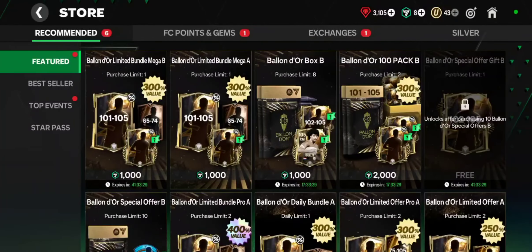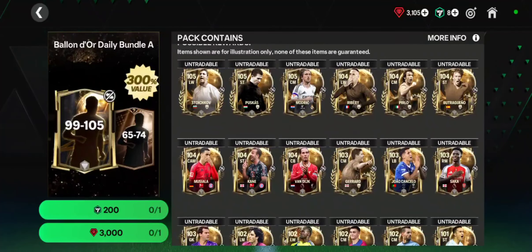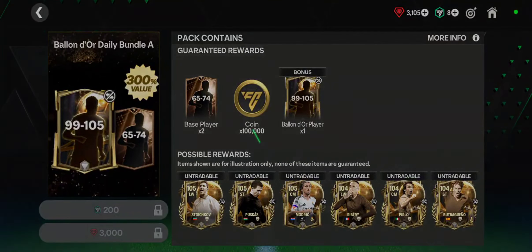We obviously get ourselves a mushroom, which is always good to see, but yeah — mid, so mid. Now it's time for the 3k gem pack. So far our luck has been very bad, hopefully this and the 30k market pick can clutch it up.